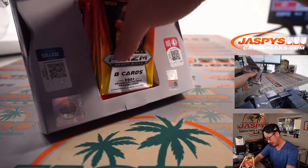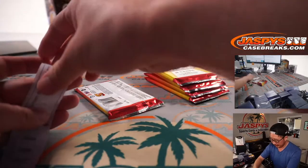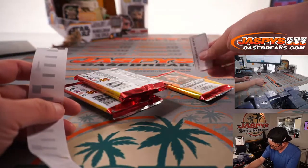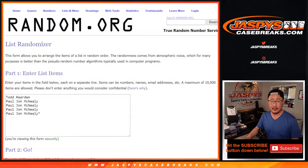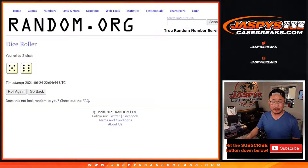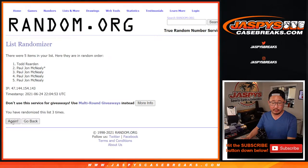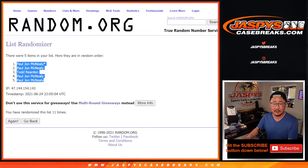Label the packs, and then we'll do the randomizer and see who ends up with what. Let's flip back here and now let's roll it, randomize it. Names and pack numbers, 5 in a 6, 11 times. 1, 2, 3, 4, 5, 6, 7, 8, 9, 10, and 11 — the final time. Then 5 in a 6, 11 times for the pack numbers.